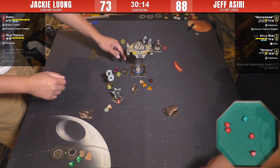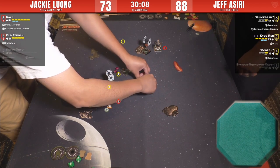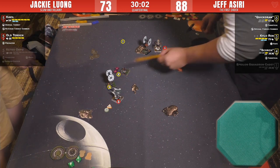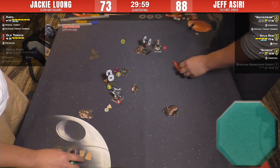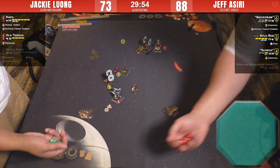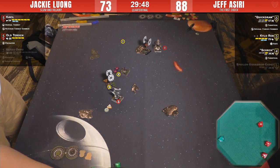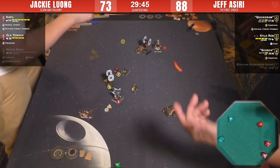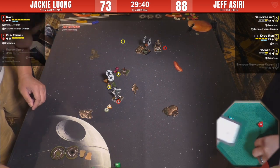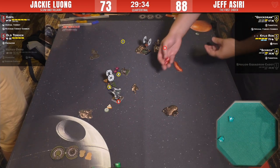Boom — Jackie has pulled this game back! Ketsu is down and out, but Quick Draw is clinging to life and must pass over a rock next round. Kylo Ren is still untouched. Cavil takes two hits and a crit at range three from Scorch — loose stabilizer for Cavil. That's pretty bad — he must do a straight next round or take a damage. Jeff might want to look into using that Kylo guy now.